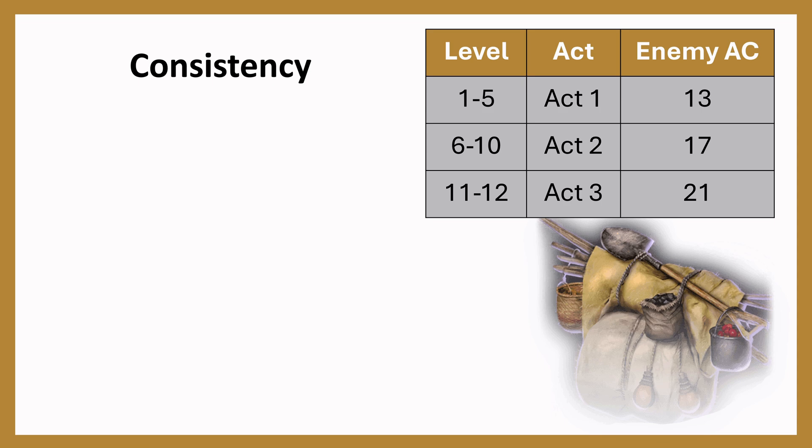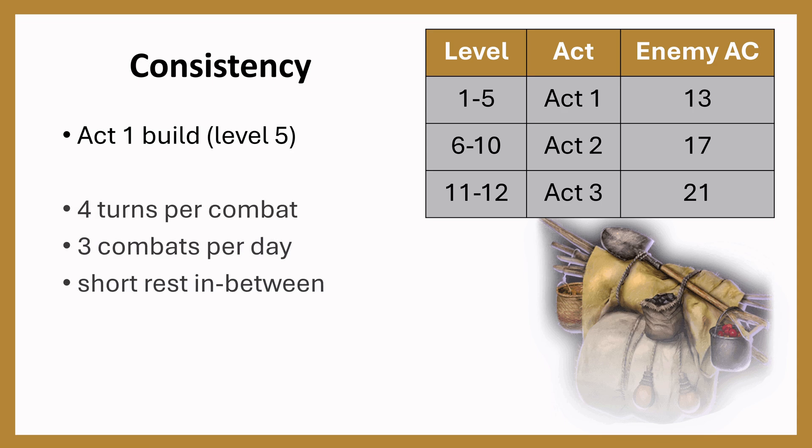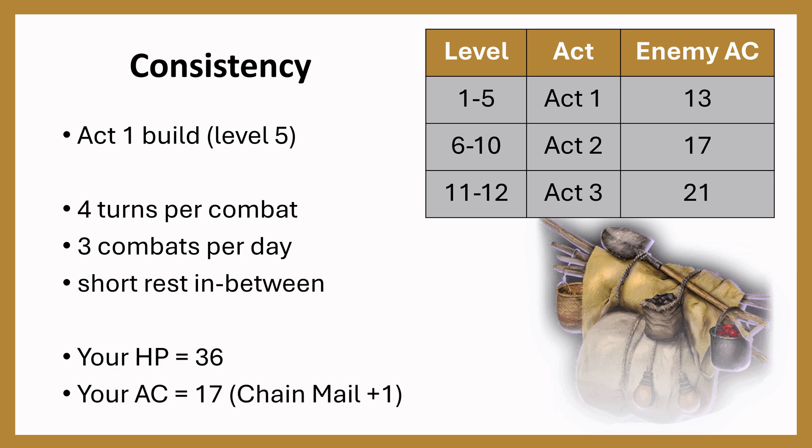For consistency throughout this series, I'll be using a standard table as a guideline. This is an Act 1 build at level 5, with 4 turns per combat and 3 combats per day, with a short rest between each. Your HP will be 36 and your AC will be 17, with chainmail plus 1 bought from Daemon once you reach level 4.